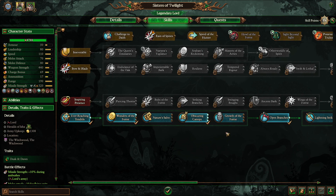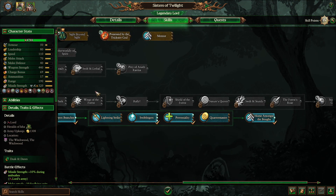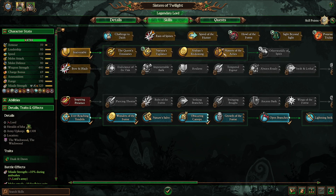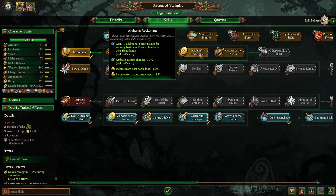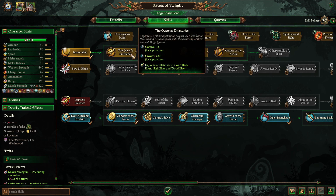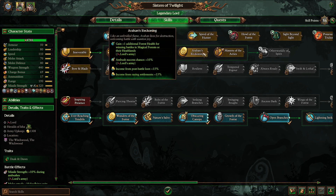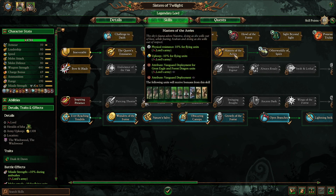While you're leveling up and going through the blue line, whenever the special skill options come up, I do recommend grabbing the special skill points first because they are some pretty good ones. The Queen's Emissary is the least important one — grabbing the extra campaign movement range and replenishment rate is good. Arahan's Reckoning is good for the extra additional forest health when fighting battles in forests and heathlands, and also post-battle loot and success chance. Masters of the Ares is good for flying units if you end up going with a Hawk Rider stack or forest dragons — really good for making them cheaper and sturdier in battle.